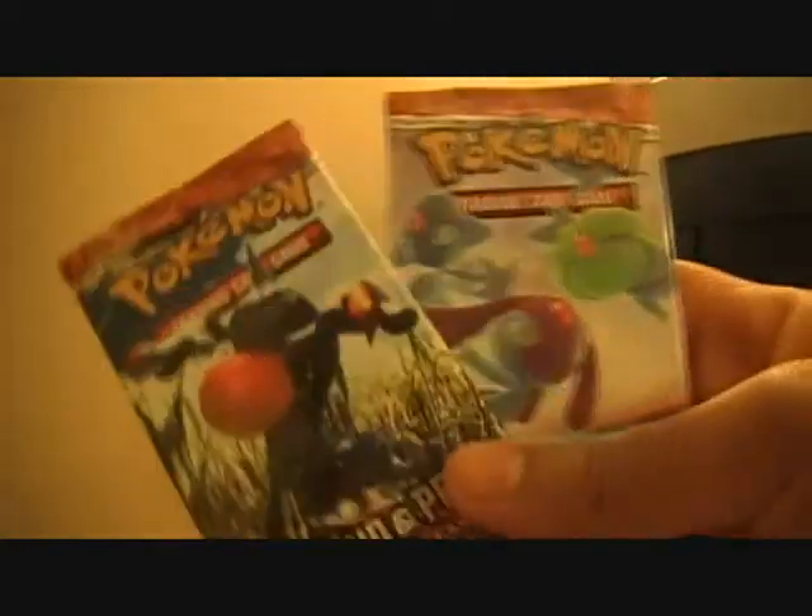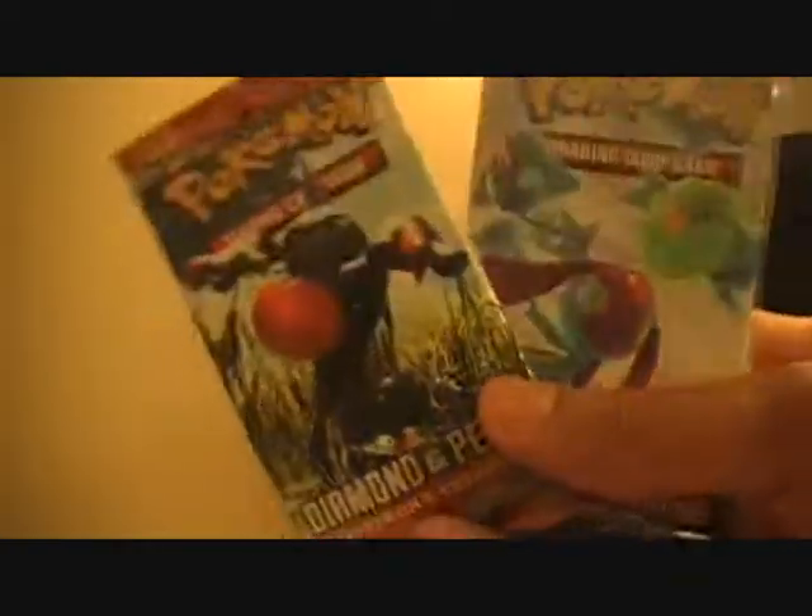Hey guys, this is Quackinator 1 and this is part 3 of my Diamond and Pearl Mysterious Treasures Booster Box opening. Like I said in part 2, once I get halfway I'm going to start going straight to reverses and rares. I only have 2 more packs and I'll start going to reverses and rares. If you haven't seen my first and second part, I'll put a link down here so you can check them out. You guys should really check out my Power Keeper Booster Opening.